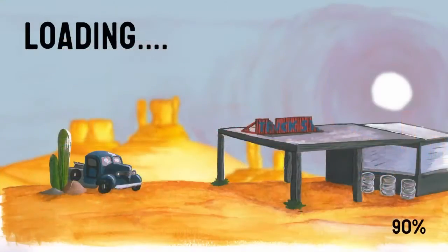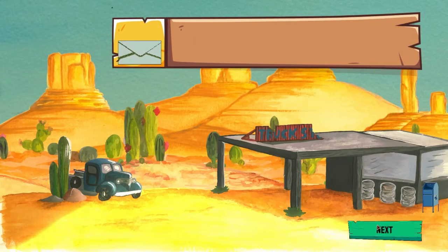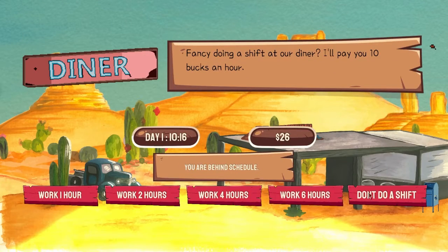Continue, and check your mail. We got a couple of things — a catapult and a trampoline. We're gonna grab this because it'll actually be handy.